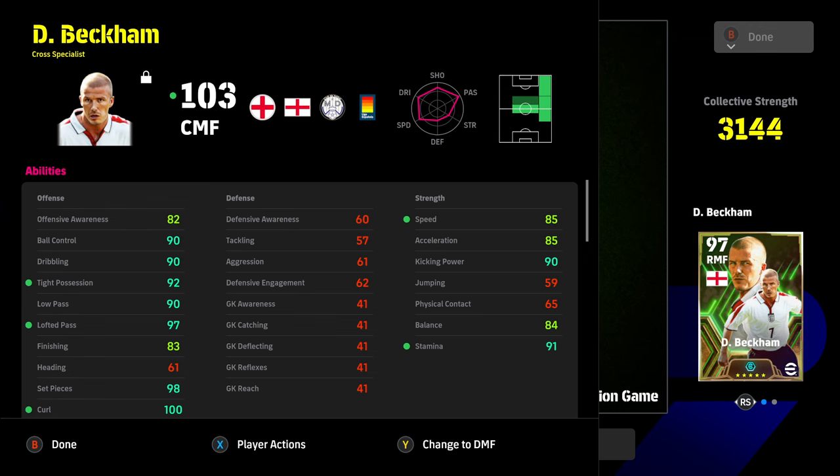This is what Beckham turns into: 85 speed and acceleration, 90 kick and power, 94 and 91 stamina, balance at 84, and finishing at 83. Those are the only two stats that don't get to the threshold of 85. At the moment with the gameplay, crossing is a bit busted, so he might not be ideal right now. But for eFootball 2025, I reckon they'll switch that up and this Beckham could be god tier in the first week or two. 90 low pass is more than enough — barely any boost gone into that. It's a phenomenal card.